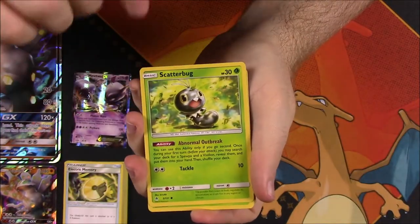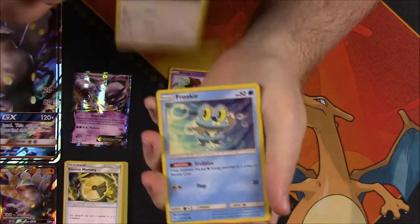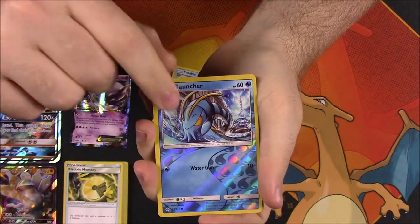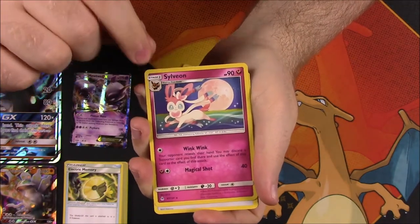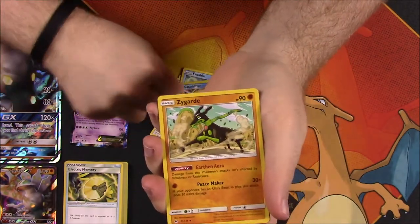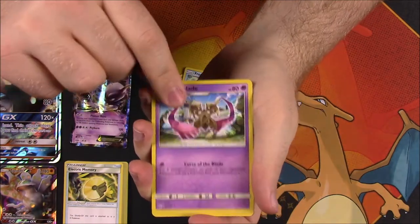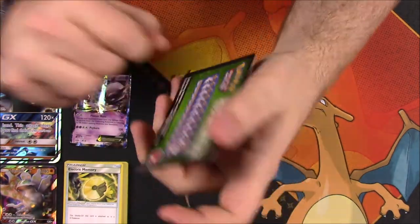Then our last pack, Forbidden Light: we got Scatterbug, Snover, Skrelp, Bunnelby, Froakie, Reverse Holo Clauncher, and a Sylveon — which is cool, I don't think I got that, so that's awesome. We got Sylveon as our rare, then a Fighting Energy, a Zygarde — just the normal Zygarde dog form — Doublade, Diggersby, and the code.